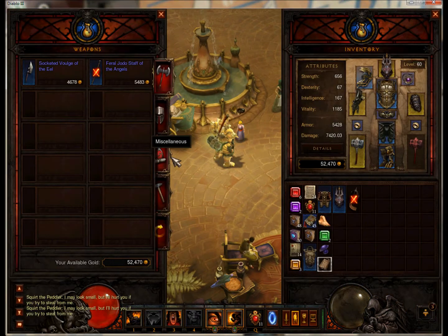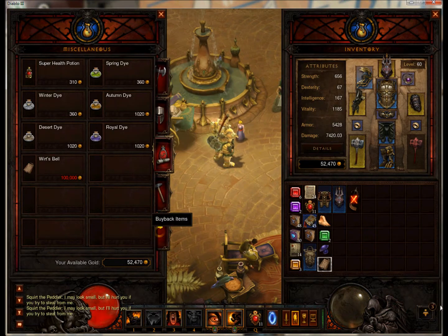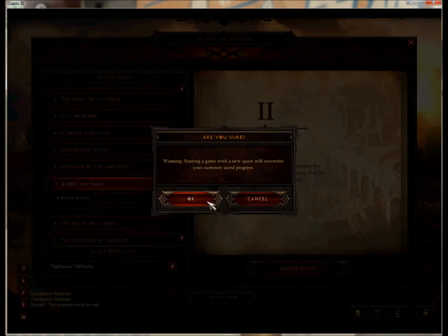Okay, so Caldeum Bazaar — find Squirt and buy the Wirt's Bell. It's about 100k.